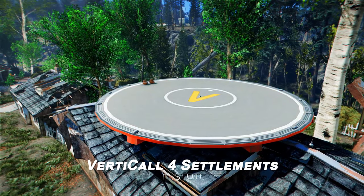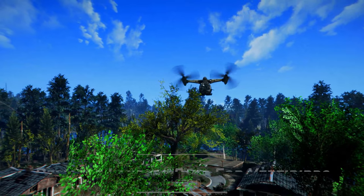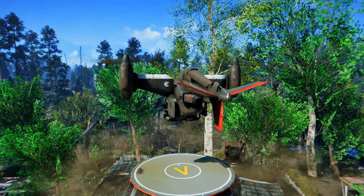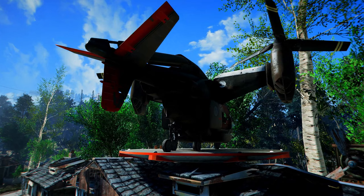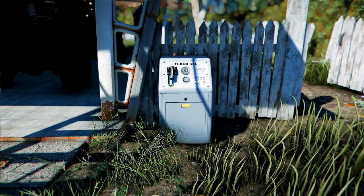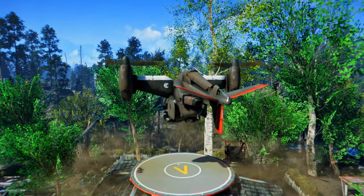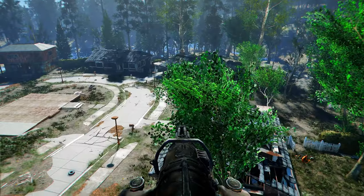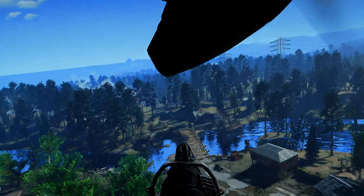Next up is VertiCall 4 Settlements, reliable landing pads for Vertibirds. This mod allows you to build reliable Vertibird landing pads in your Fallout 4 settlements. Vertibirds will always land on the pads constructed within your settlements, and you can conveniently call them using a console without the need for signal grenades. The lights automatically turn on when a Vertibird approaches and lands, enhancing immersion. Additionally, the mod ensures maximum compatibility with other mods, making your gameplay more convenient and efficient.